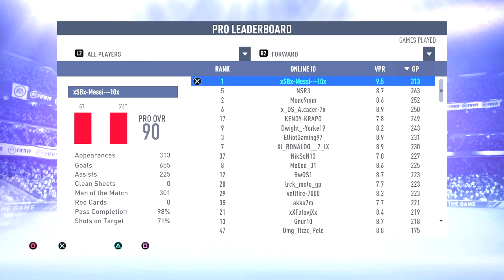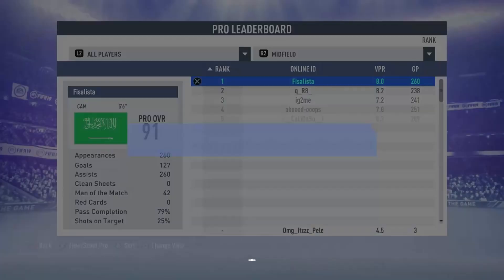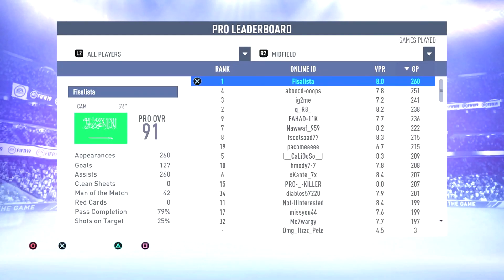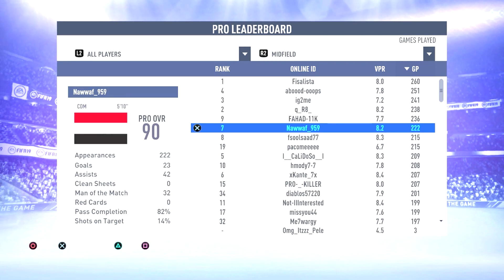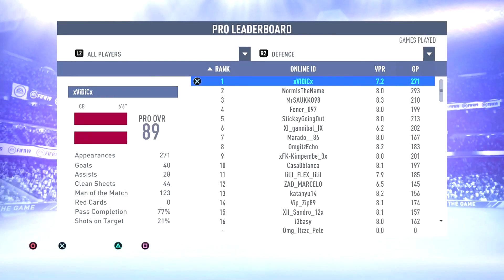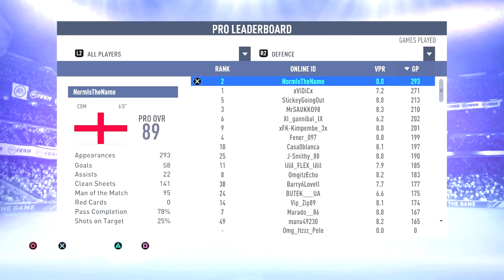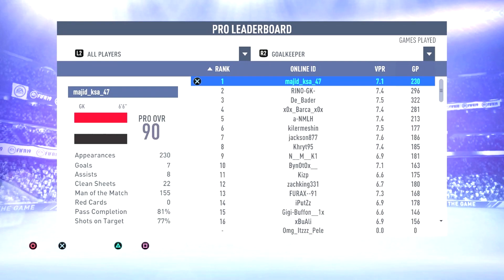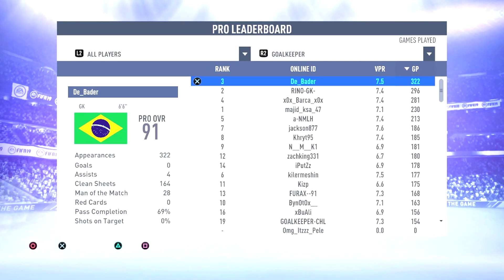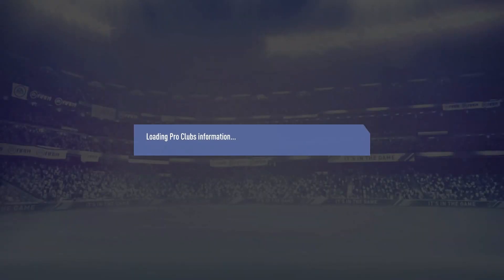For Striker right now the max is 90, but I've seen a 91 — Messi had a 91 max overall as a Striker using a 5'8 build, which is why his overall was 91. For Midfielder, the highest I've seen is a 91 CAM and a CDM at 90 overall. For Defense, the highest I've seen is 89. Keep in mind these numbers may change as the game is still new. The highest overall for Goalkeeper right now is 91.